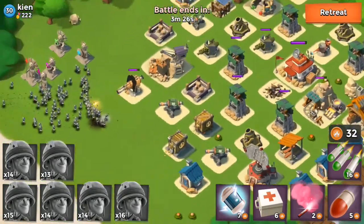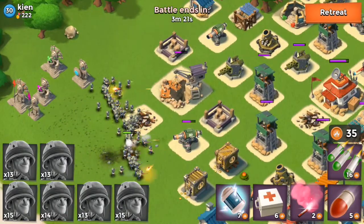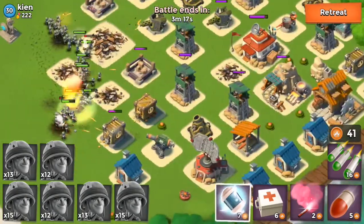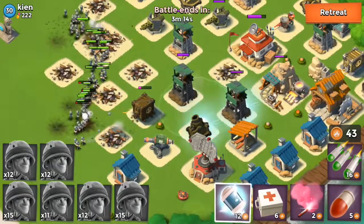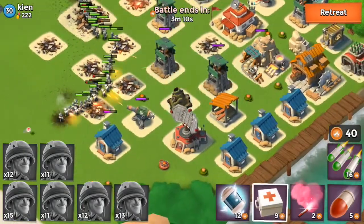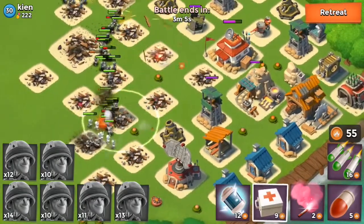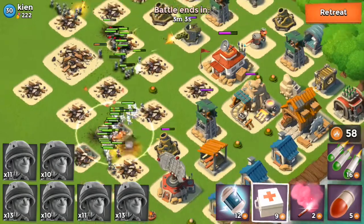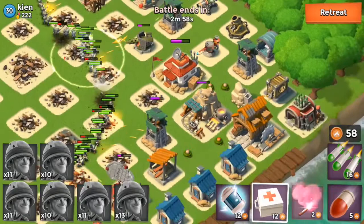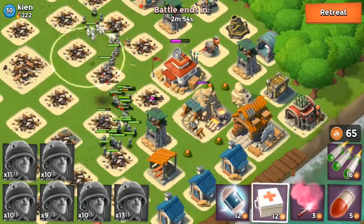We got a raid going right now so let's pay attention to that. That mortar is starting to fire on us - I'm gonna shock this general area, get three of those defenses down. We're working our way up - throwing a medkit down because they're gonna be hit by that mine as soon as they sweep over it. They can take out that mortar and then we should be good - throw a medkit there. Alright, mortars are down; let's go ahead and flare into the headquarters to end this soon.